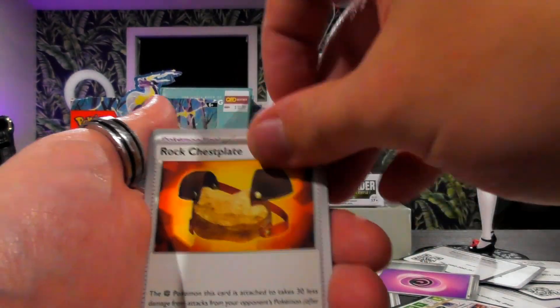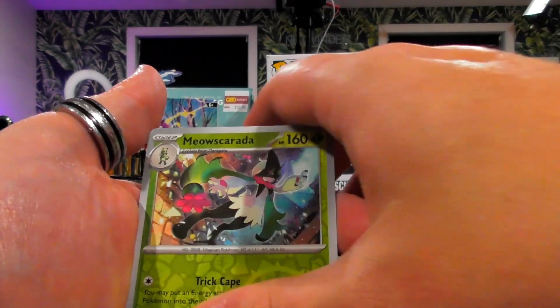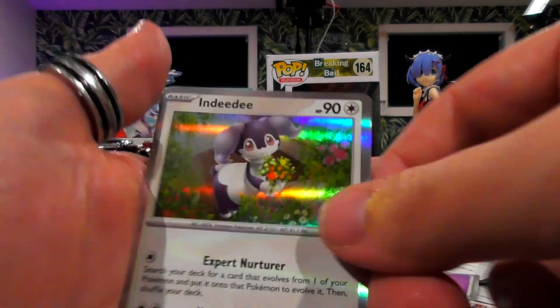Miriam again — hopefully this is a sign, come on give me that full art! Pawmi looking kind of cute. Mausquerada looking... ready for fan art. And Indeedee, throwing that dump truck back.